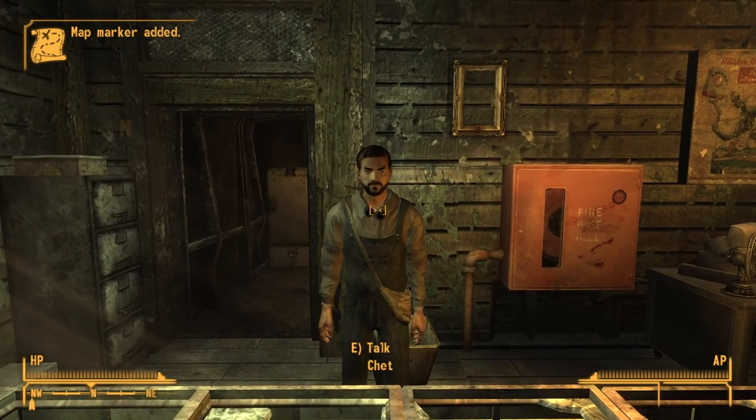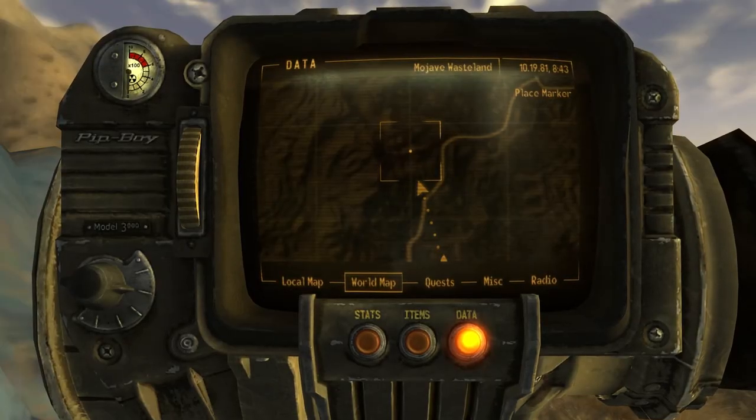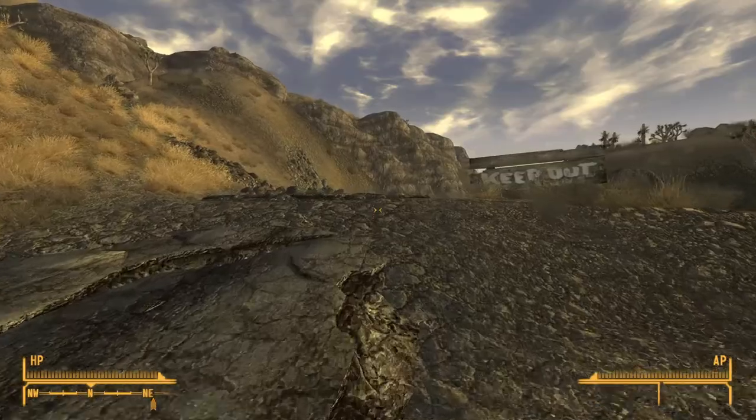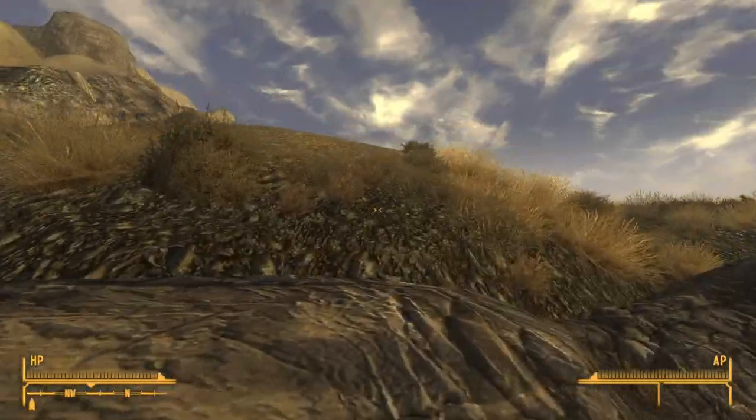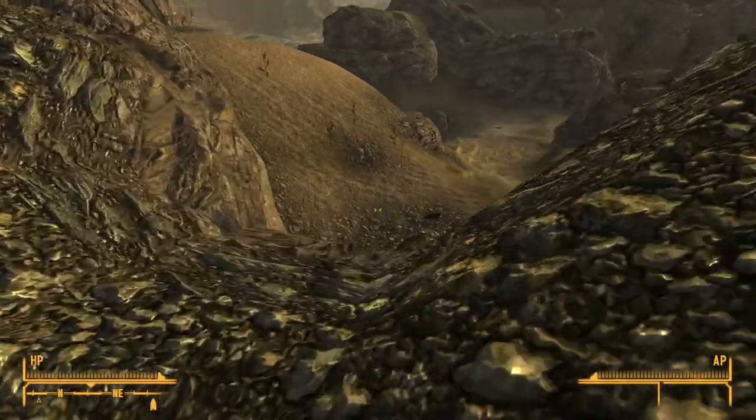To get Chance's Knife, you'll need a shovel from the Goodsprings General Store. Travel just north of Goodsprings to this spot on the map. Hop onto this ridge to avoid dangerous wildlife. You'll find a small grave — search it to find Chance's Knife.